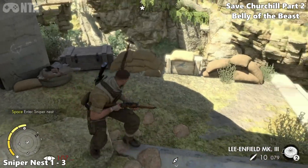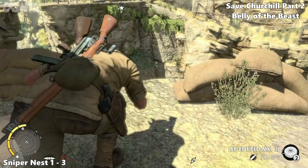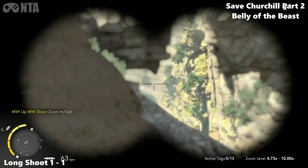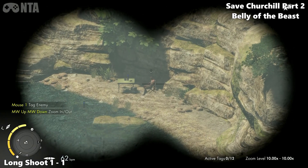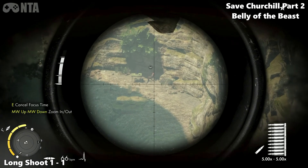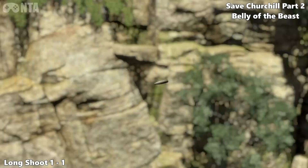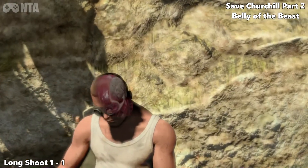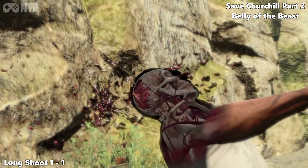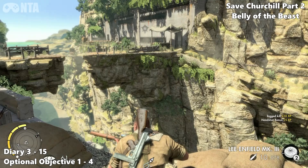Grab the sniper nest while you're here, and stay here as well — we're going to get the long shot too. This is a lot more organised than my part 1, I must admit. So the long shot will be down there. Depending on what difficulty you're playing — I'm playing on easy mode just to get the collectibles out of the way, and I'll give it a go on the hardest setting after. So shoot. That would be long shot 1, and you should have 11 if you've done all the rest of them in the campaign.